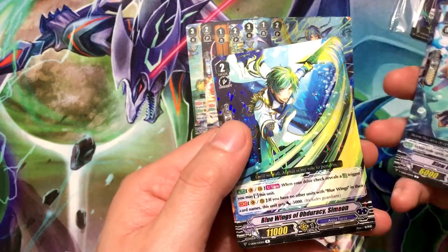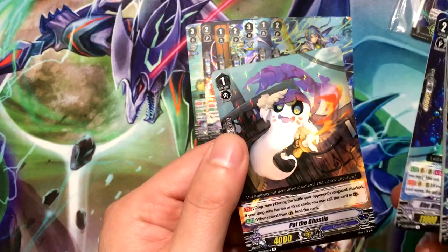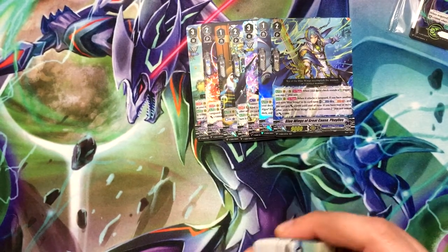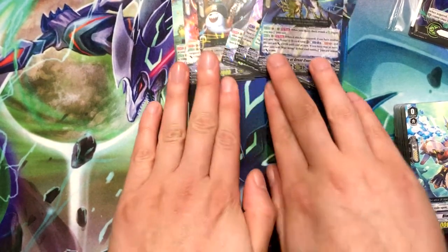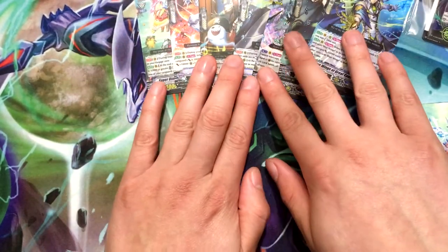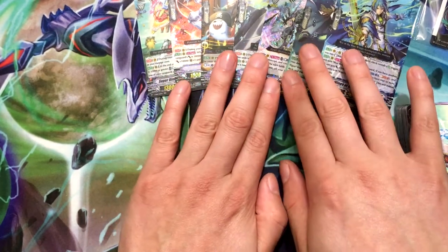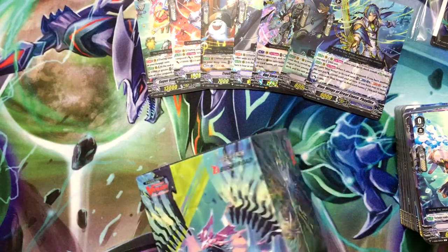Blue Wings of Obduracy Simeon, and Pat the Ghosty. So that was it for this box. This is what the first box gave us — two Dimensional Police and four Aqua Force and one Grand Blue holo. So let's get to the next box.